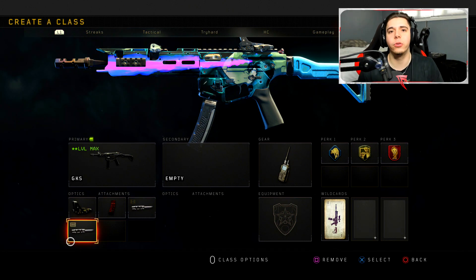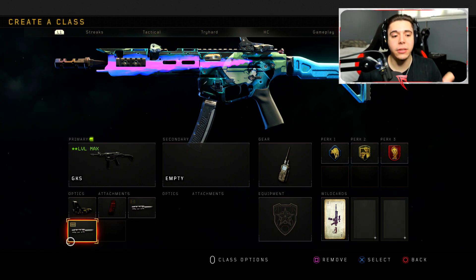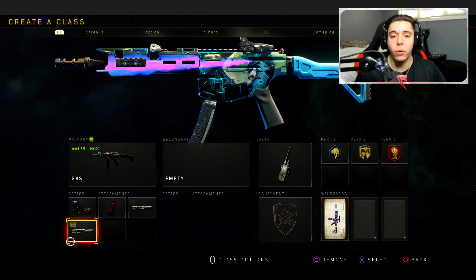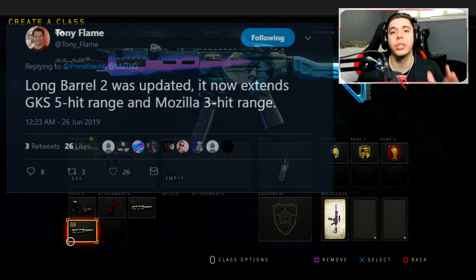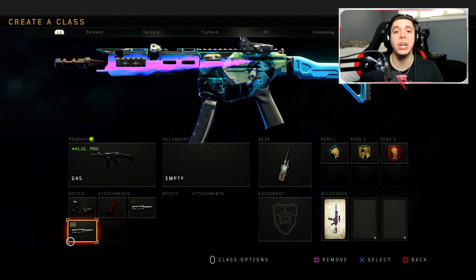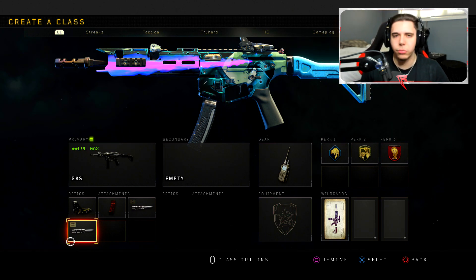As you guys know, I've always ran double long barrel on my GKS. Before the hitscan update, double long barrel would make your shots shoot straighter — that was the only pro it had. But now that it's hitscan, it's kind of useless, right? Actually, it's confirmed by Tony Flame that double long barrel now decreases damage at ranges, so it's easier to kill people at further ranges. It takes less shots to kill people, which is really nice.